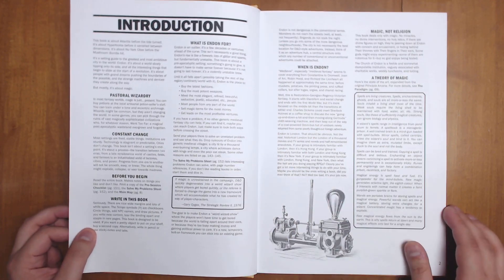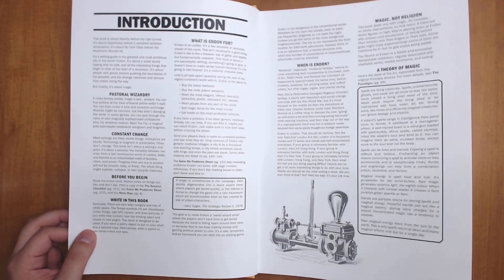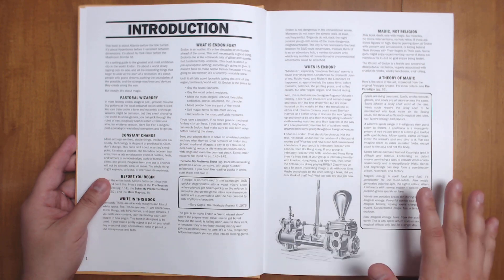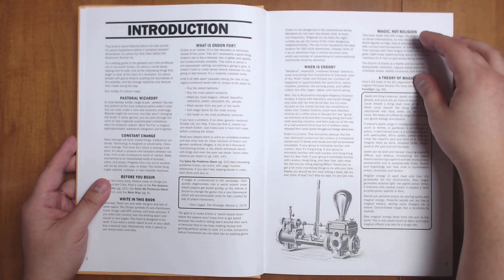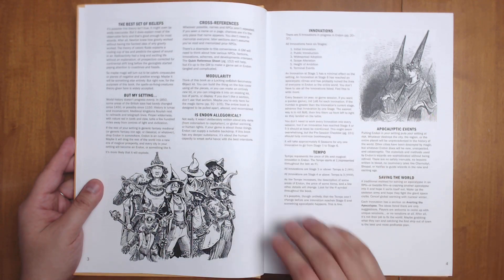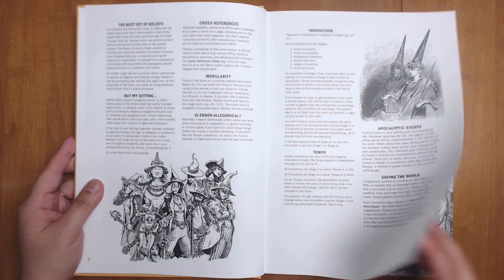One of the things that popped out to me right away when I opened this book is that the paper quality is really good. It's really thick, much thicker than I'm used to seeing in a book of this size. The whole book is done in black and white, but there is a clarity to the way the layout is done that makes things really easy to read. We start off with a breakdown of basically what's going on: what is Endin for, when is Endin, magic not religion, and the general theory of magic.